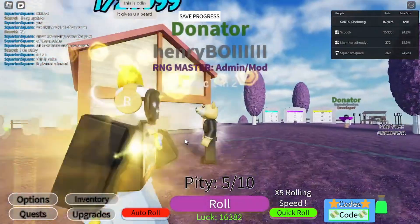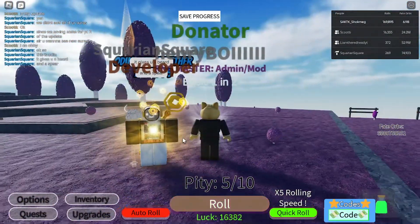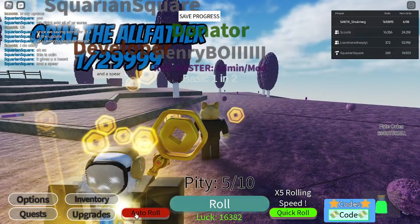First off, this one is Odin. It gives you a beard and a spear — pretty cool. And that is one in 30k. I need to be rolling.